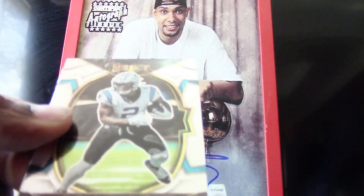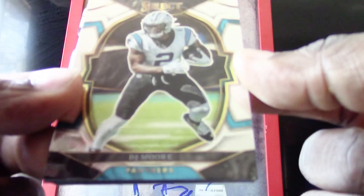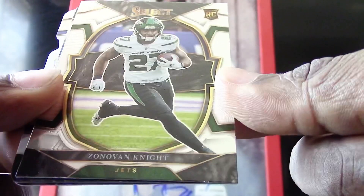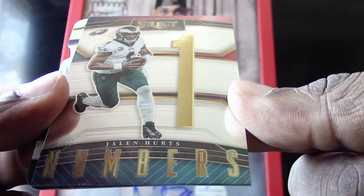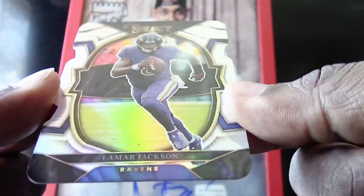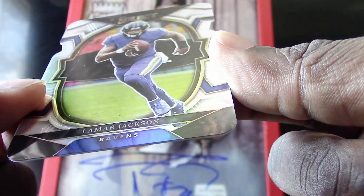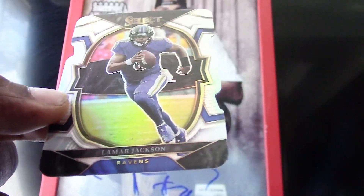These die cuts look very nice — we have a Davante Adams, a DJ Moore, a Zonovan Knight, a Select Numbers of Jalen Hurts, and a Lamar Jackson silver prism die cut. Very nice from the Select — I really love the look of that one.